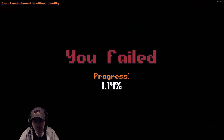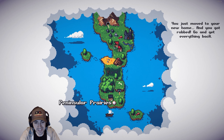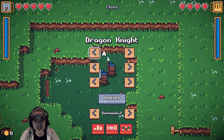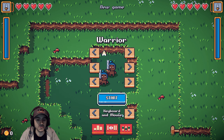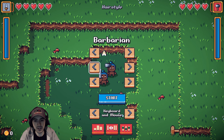Right trigger is how you swing. Okay - we're already dead apparently, so we're gonna go ahead and restart. I'm gonna change mine off keyboard and mouse and I'll pick my barbarian here. So mine's keyboard and mouse.